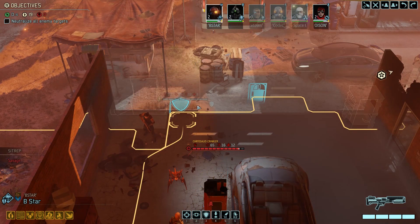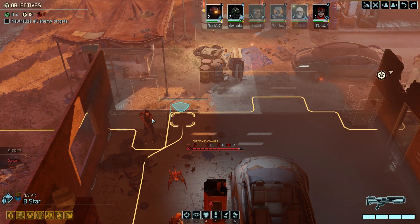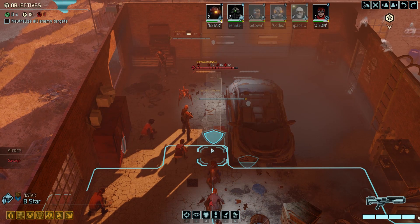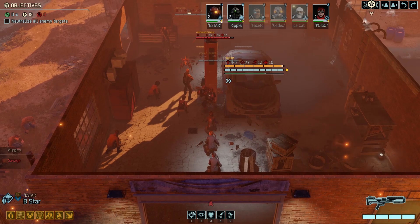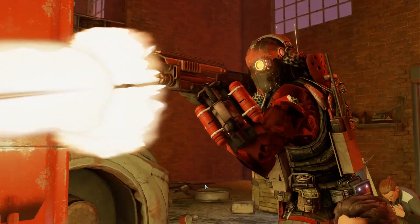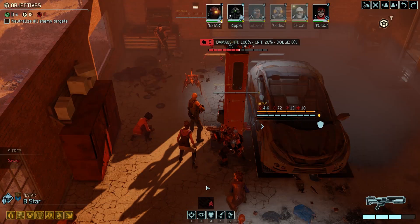That resistance champion doesn't have to fire a rocket up here, revealing that other Chrysalid. I think I'm going to blow him up. Let's bring B Star forward — we'll shotgun this first Chrysalid. Five damage — was hoping for the big crit there.